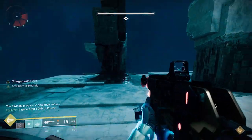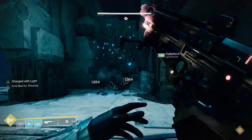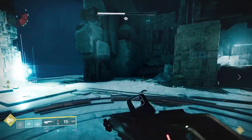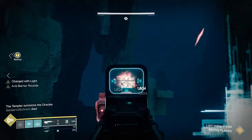For the challenge, everyone's going to have to rotate around the map. And because of that, you're going to be up close and personal with the Oracles, so you can pretty much use any weapon. Xenophage will take things out pretty easily, but you can use any weapon since you're up close and not doing it from long range.